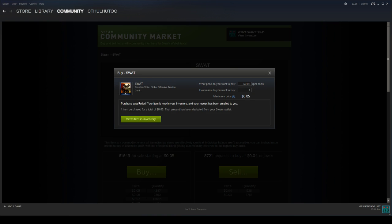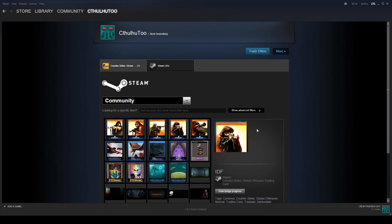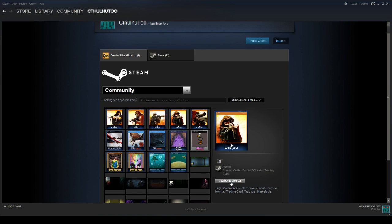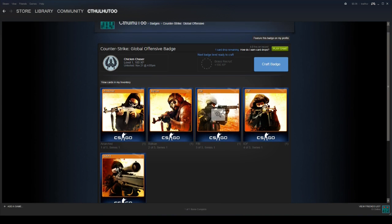And... success! So let's view the item in inventory. We should now have 5 of 5 cards for CSGO that we need to craft a badge. So we click 'View Badge Progress' again — and there you go: 'Next badge level ready to craft.' We can click 'Craft Badge.' Now, when you craft them, it will actually consume these cards — they will no longer be in your inventory, and they will no longer be in Steam either. They don't go back into the pool; they're gone.